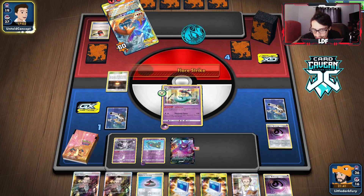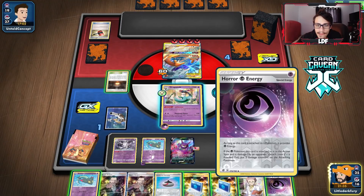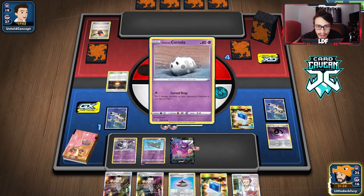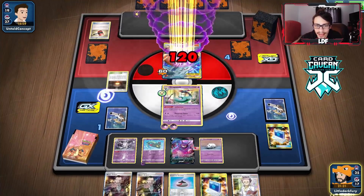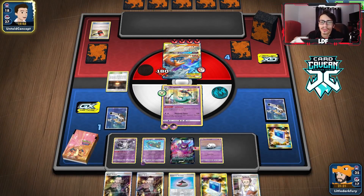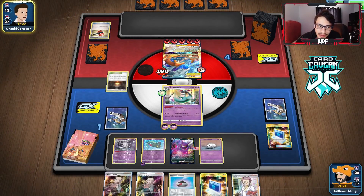We get heads on infiltrator and they need to keep hitting — we draw a Dreepy. I'll Calm for another Cursola and hold the hand. With two Bosses, if they bench another Volcanion we just win. They're at 90 HP so they need to hit again. I want a Rosa top deck to attach energy to knock this out with Dragapult if they knock me out. We've pretty much put ourselves on course to win. They could Double Blaze — they've played two Welders so far.